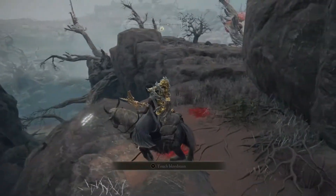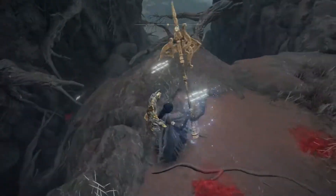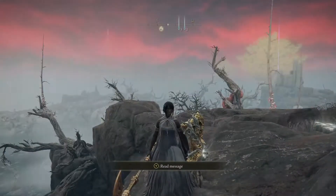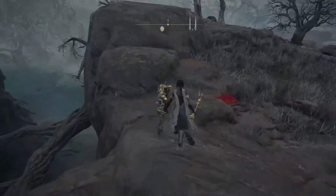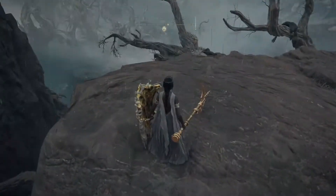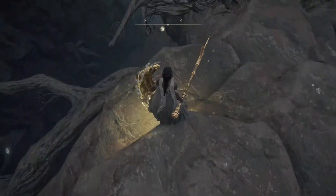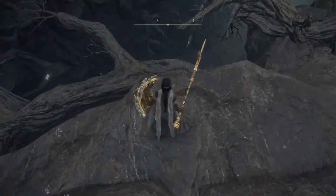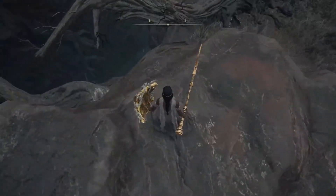First I need to get my runes from when I died earlier - it's actually further towards the right hand side. As you can see there are a lot of blood stains from people dying. I'm heading over now and making my way up the rocks. There are enemies over there so please be careful. I'm picking up my runes and going more towards the right hand side.